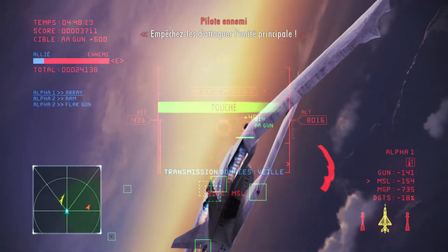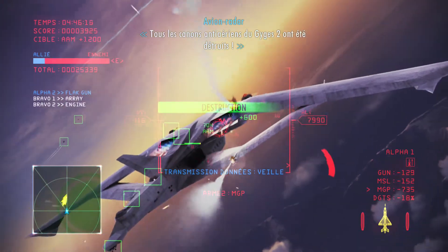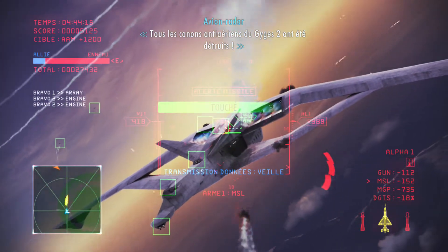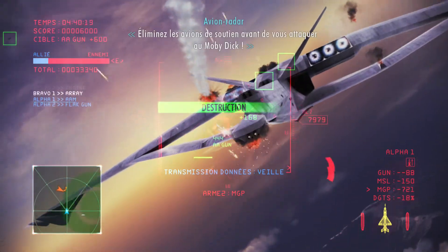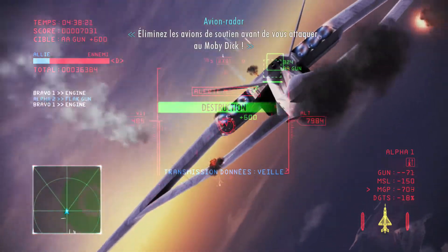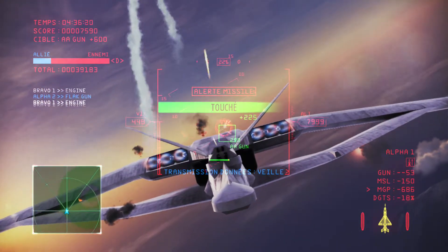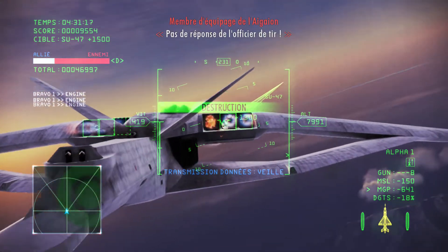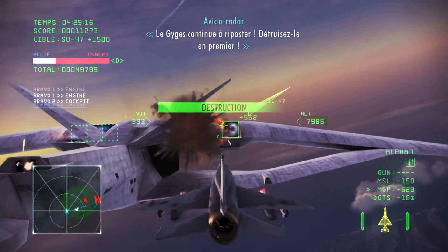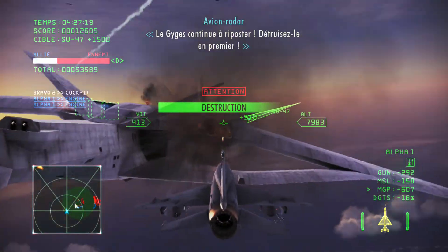Keep it breaking down, you guys. All anti-aircraft guns on Guides 2 destroyed. One engine remaining on Guides 2. Take out the support aircraft. Are you attacking Moby Dick? Watch out for the escort fighters! No answer from the fire control officer! Guides is still kicking. Destroy Guides first.